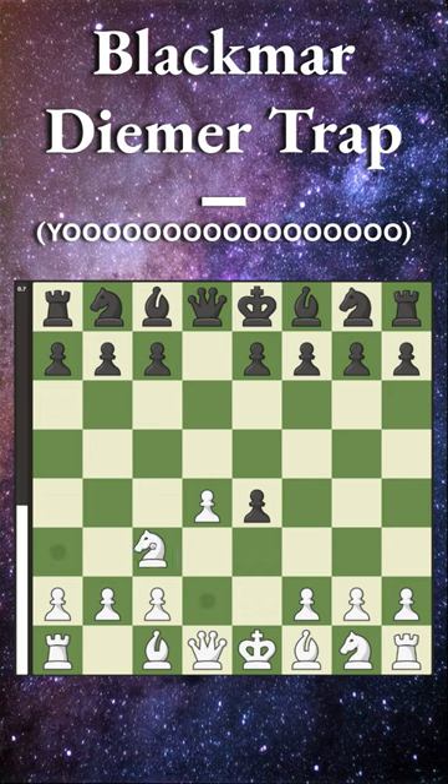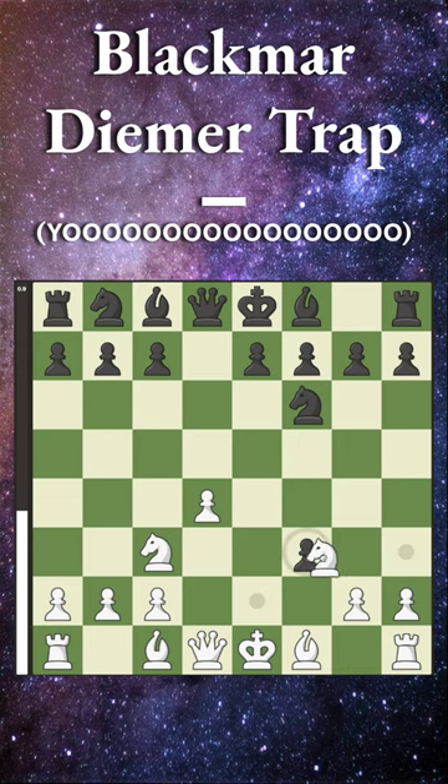Black will accept, and now we go Nc3, attacking the pawn. Black will defend with Nf6, and now we go pawn to F3. We're threatening to recapture the pawns; they capture us, we capture back, and now Black plays pawn to C6, the Ziegler defense.